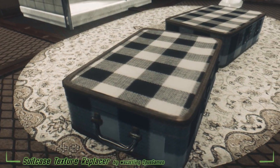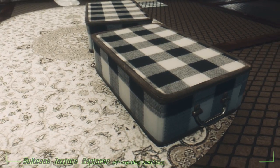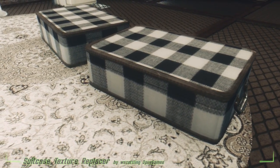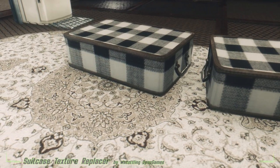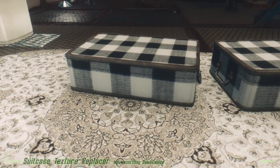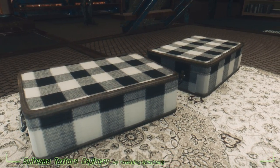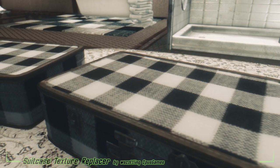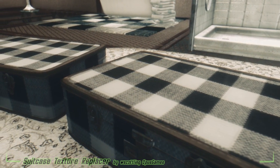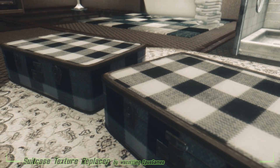I don't know about you, but I always felt that suitcases in Fallout sucked ass, but finally someone's done something about it. I know, it's a small nuance, something that most people probably didn't pay attention to, but for someone like me, who has nothing better to do but analyze every nook and cranny of the game and then scream about Pete Hines and Todd Howard, this is a godsend. Suitcase Texture Replacer by W. Scottling and Opus Games. This is the first step in a mod that the mod authors are making that will eventually replace the vanilla suitcases.